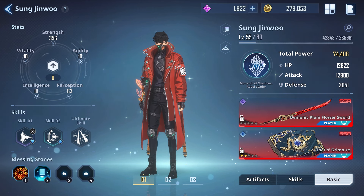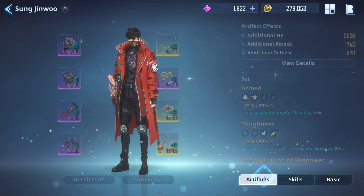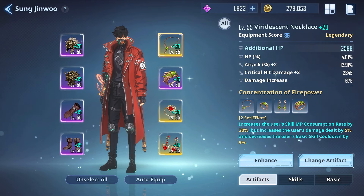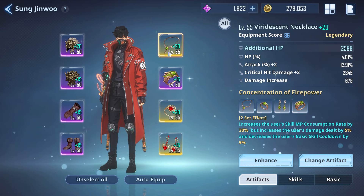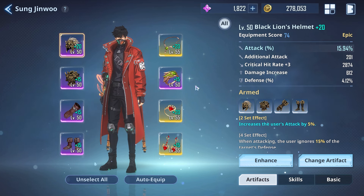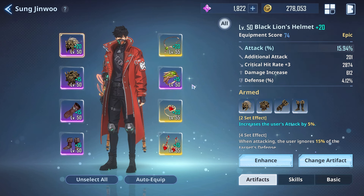When it comes to reaching 70k total power, we do have a guide on how to get your power up, but it definitely lies in the artifacts. As you can see, we have a bunch of artifacts — a lot of half sets, four different sets running all two-set effects. In the early-to-mid game, four-set effects won't help as much as raw stats will, and honestly I don't have good full four sets for Sunjinu anyway.